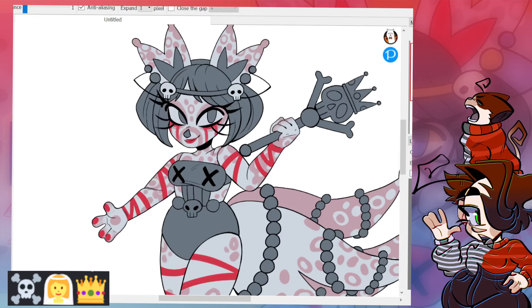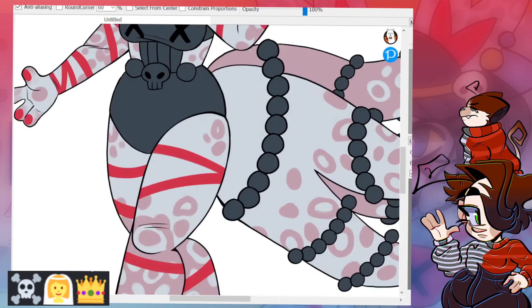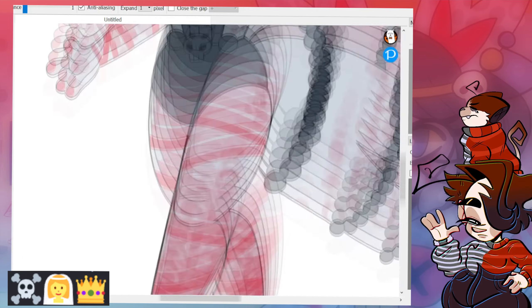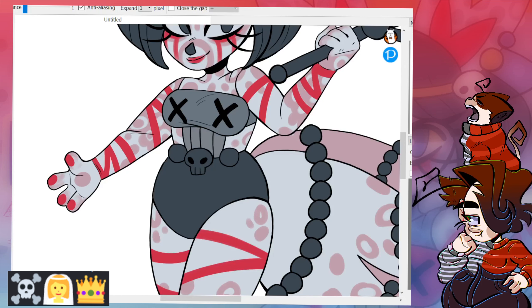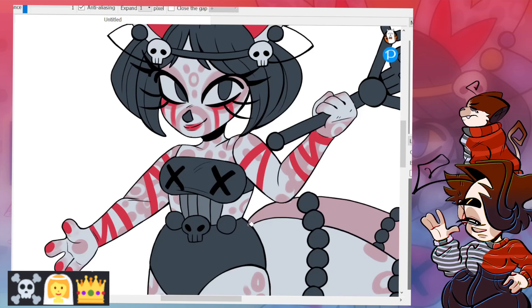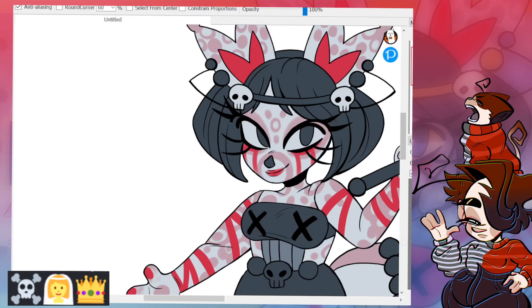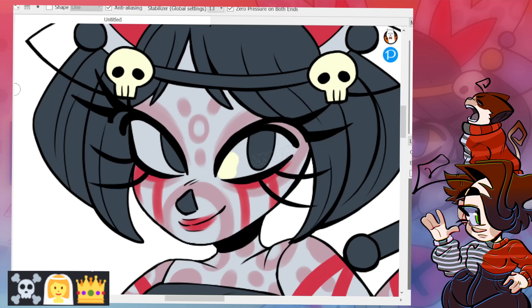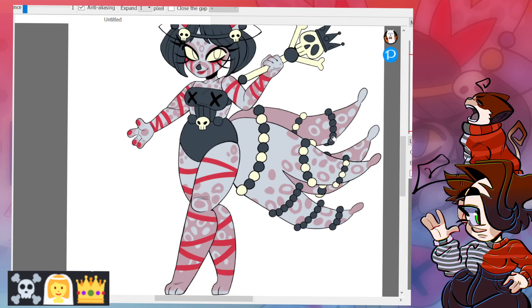Then I just started playing around trying to add other colors and see what looks good with the gray. The outfit is like a bra — a one-piece top that connects in the middle with some fabric — the hips don't have fabric, and then it connects to the underwear. I know it's a little confusing, but I get it, even if other people might not.